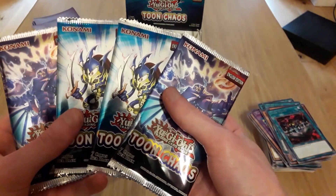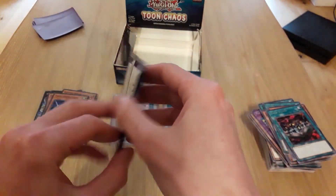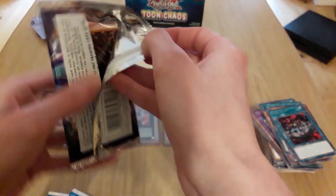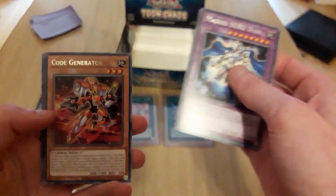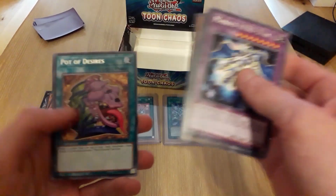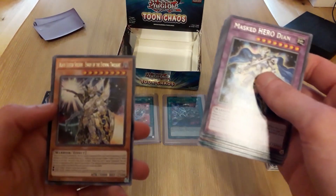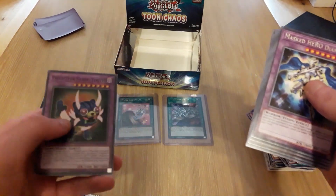Last four packs — final four! Start with this guy. Another Diane, Chaos Zone, Code Generator, Chaos Sorcerer, Pot of Desires, Black Luster Soldier — nice! And another Fight for Saber Tooth — awesome!